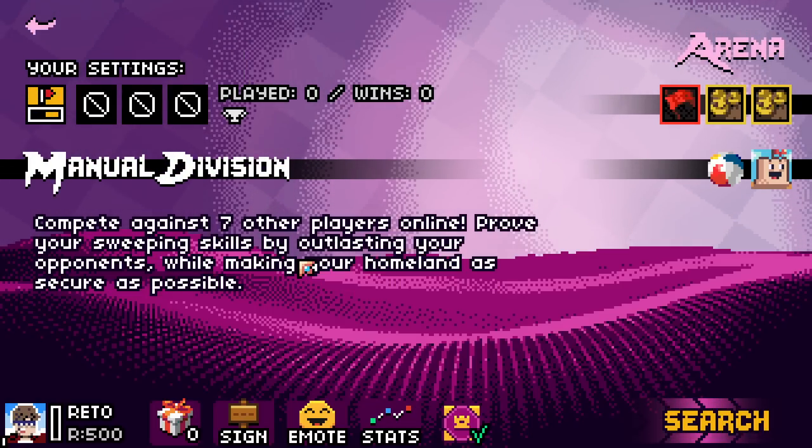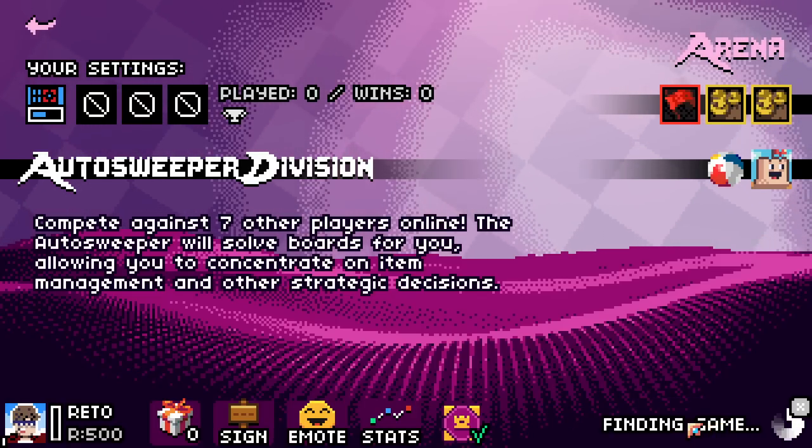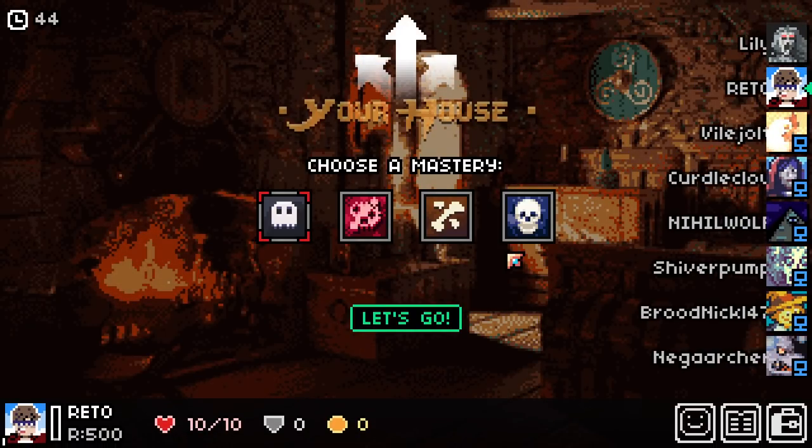They have the auto-sweeper division, and they've now added a manual division. So if you want to actually play minesweeper against other people, it has that too. That's something I'd like to dabble with. But in the beginning, while we're explaining what the hell is going on, let's go ahead and do the auto-sweeper division. This is basically the algorithm the game creator made to solve the boards and deem whether or not they're solvable.